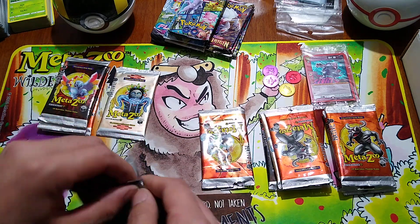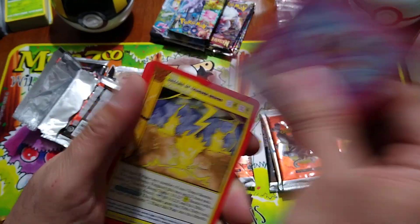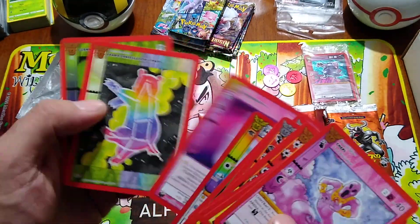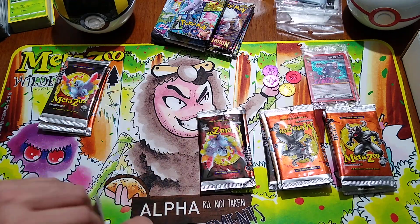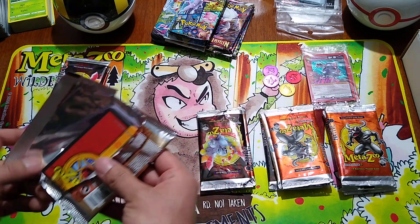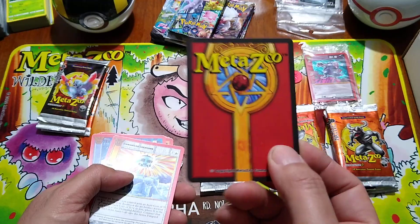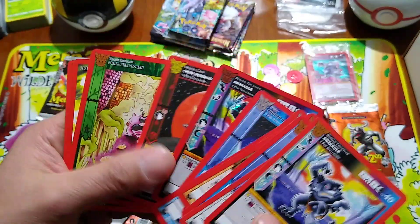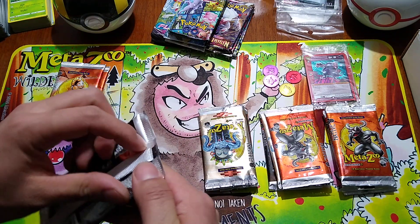I'm not even going to complain about it because I get to enjoy pack cracking Native booster packs, which I've been on the fence about for a while — should I open a booster box or just stick with blister packs? Basically you don't know what specialty or hollow card you're going to get, because they keep them facing the back side inside the package.